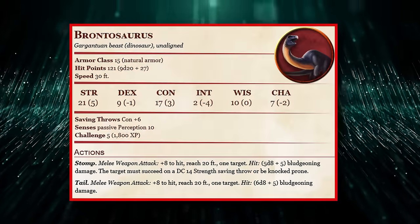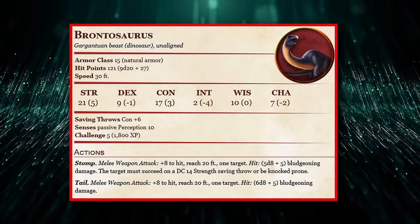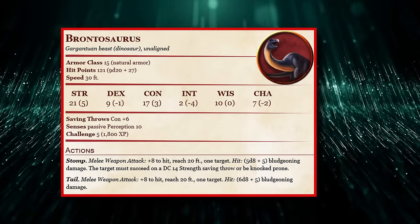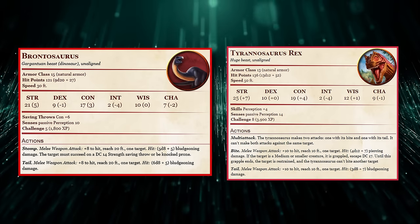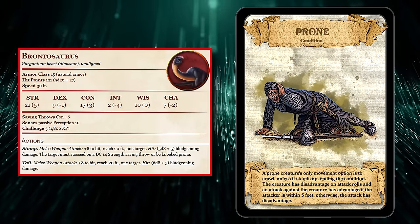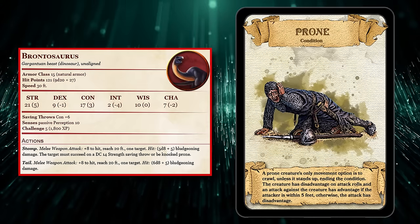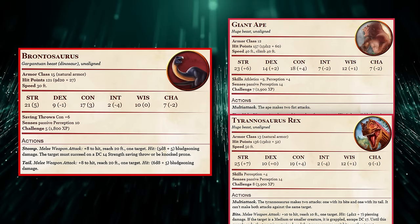On the other hand, having a 20-foot reach is nice, since it helps balance out the Brontosaurus's base 30-foot speed, making it hard for creatures to run out of range effectively. While you're not a Giant Ape with the ability to throw rocks or a fast-moving T-Rex, you are effective at tanking attacks, dealing a decent chunk of damage, and setting up allies by knocking enemies prone. It also has more AC than those beasts, and proficiency in Constitution saving throws is really solid compared to the Giant Ape and T-Rex.